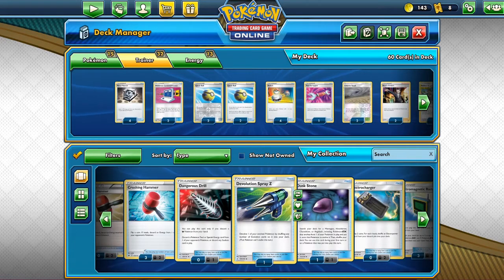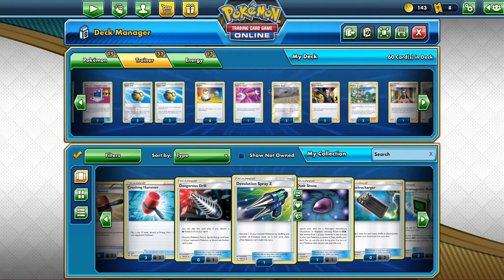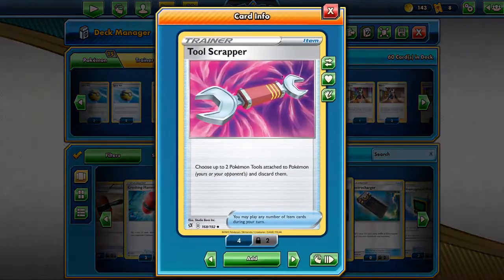We all know what they do. Four Metal sources, two Pokemon Communication — pretty self-explanatory. Then four Quick Balls, four Switches, and one Tool Scrapper. It's just one copy, but it helps really well.